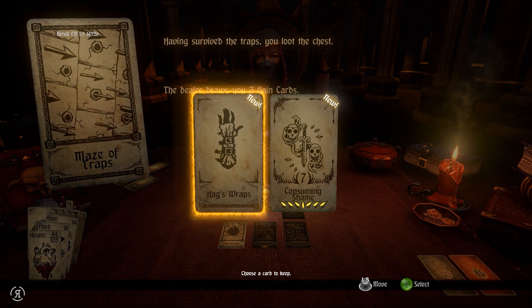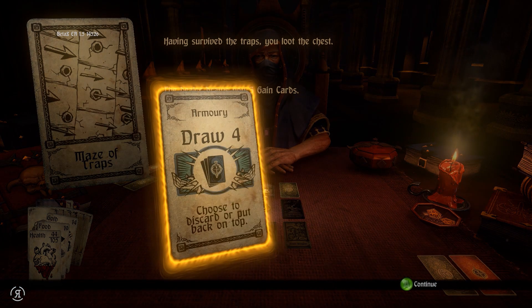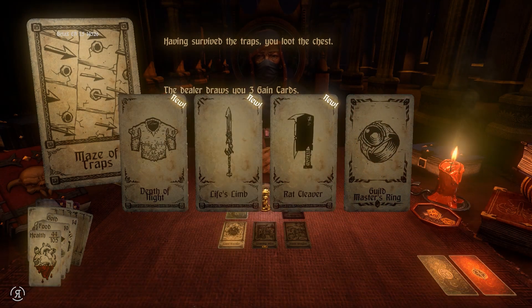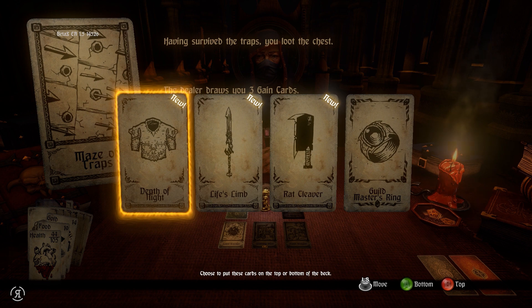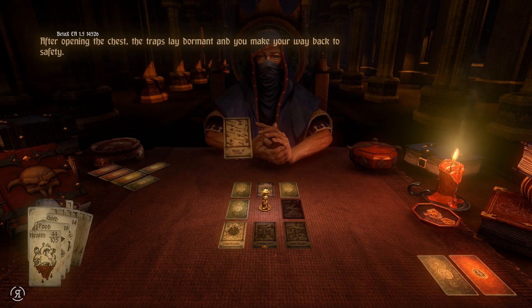Did they really give me Hag's Wraps? Each strike inflicts a curse, slowing and weakening your opponent - one of the best cards in the game in my opinion. And now we have this which requires us to choose which cards to put on the top or bottom of the deck. We are going to be putting these on the top because I really want to get the Rat Cleaver before we approach the King of Plague if at all possible.